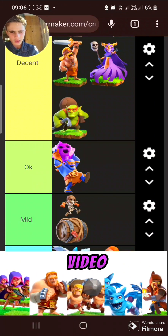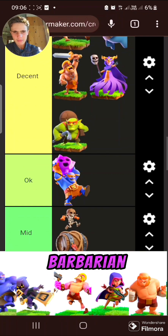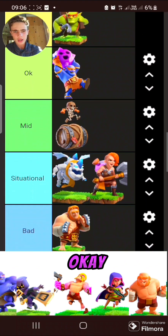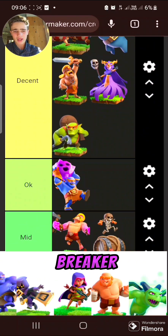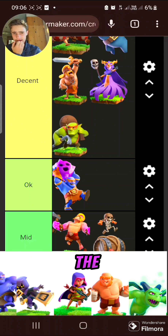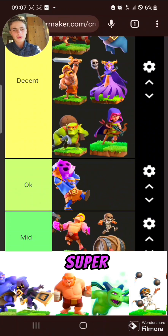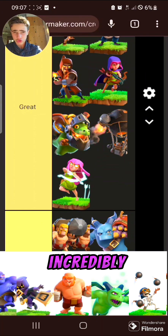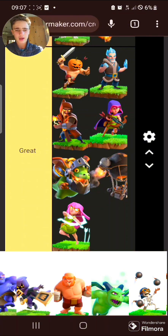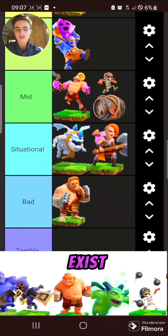Now the builder base / nightmare troops. Raged Barbarian — it's okay, probably mid, better than the Super Wall Breaker. These are a bit different because they're not in the home village. Sneaky Archers — you always want to use them through almost the entire game, super super solid. I'd put them all the way up in great. If you know how to use them they're incredibly good; if you don't, they're still decent. The giant in the builder base is just so bad — why does it even exist?